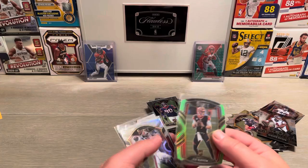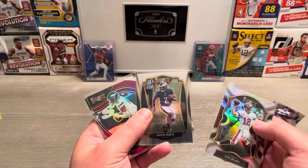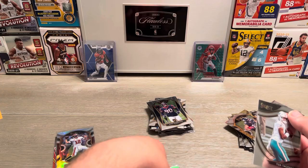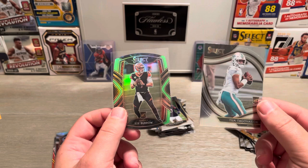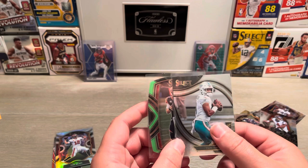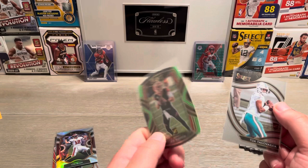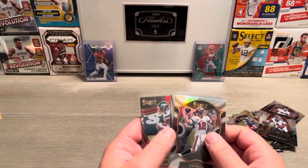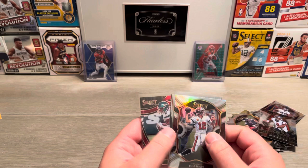Alright boys, let's recap here. We got Tom Brady silver, Jalen Hurts, the field level of Denzel Mims, and then the two big boys — the Joey B and the field level of Tua. Pretty sweet rip right there. I would have settled for just one of these, but to get a Tua field level and come out with this club level prism Joey B out of a blaster and a hanger — take that all day. Not to mention getting the silver and the Jalen Hurts, and that field level of Denzel Mims. Like, subscribe, comment, share — gonna have some giveaways coming up soon, so stay tuned. Peace!